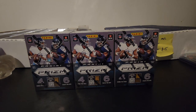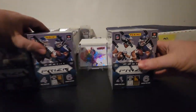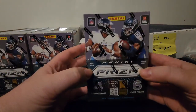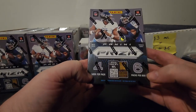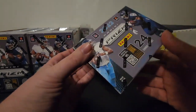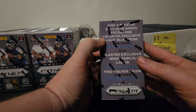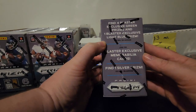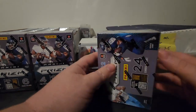Hey, what's going on YouTube, Velocity Smith 81 back at it again with another opening for you guys. As you can see, I do have three blasters here of the new 2022 Prism. This is 2022 Panini Prism — they have four cards per pack and six packs per box. We've got four blaster exclusive green prisms and one blaster exclusive light blue prism per box on average, plus a blaster exclusive memorabilia card and one silver prism per box on average.